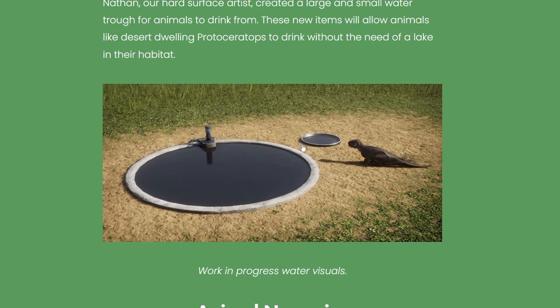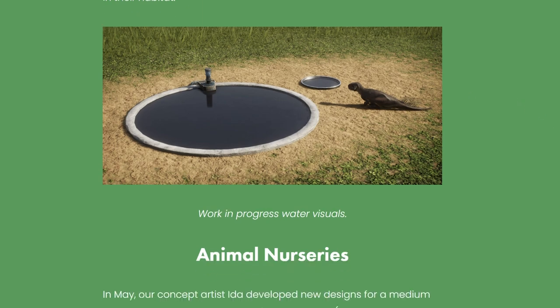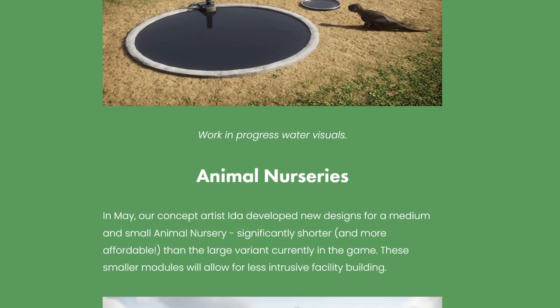The new water troughs will allow animals like the desert-dwelling Protoceratops to drink without needing a lake in their habitat. There's a size reference showing the Psittacosaurus next to the troughs in the screenshot. They're very simple and easy to hide within scenery if you want to cover them up. These are listed as work-in-progress water visuals.